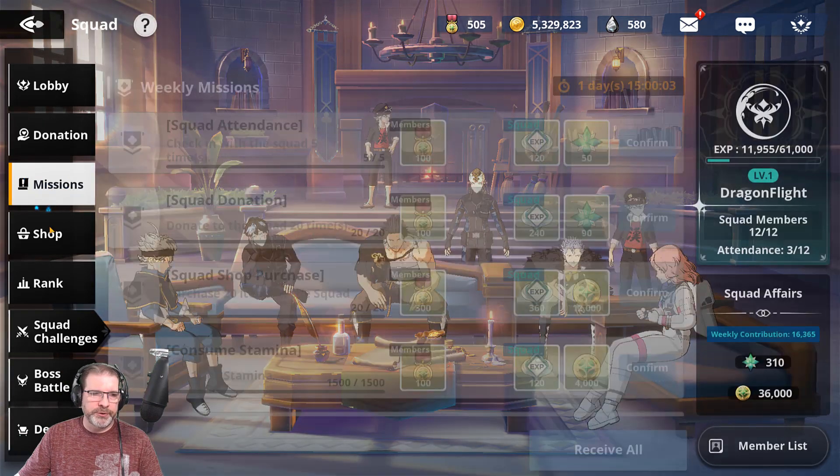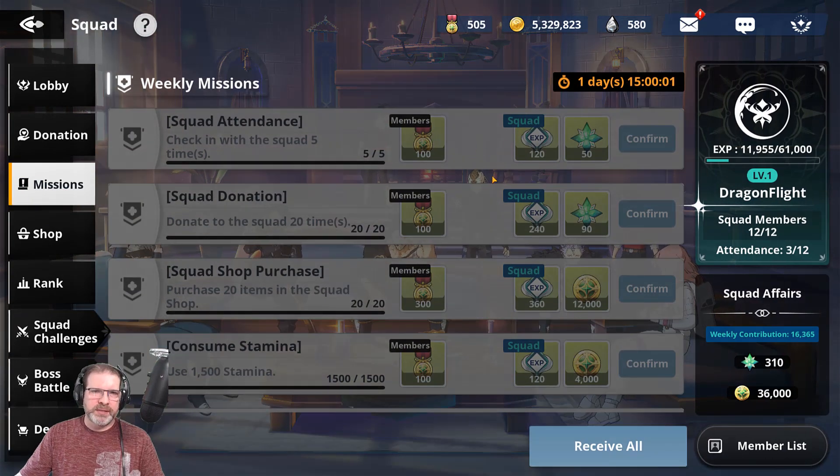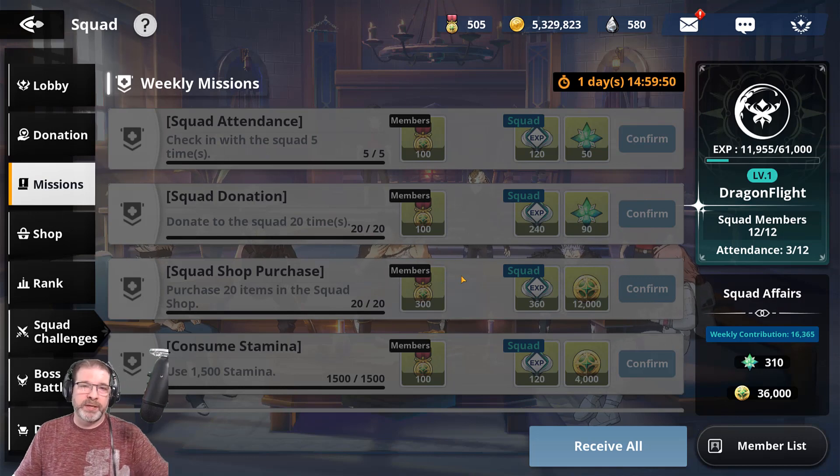We've got missions here. Make sure to do your missions weekly. You've got some good stuff that comes out of here — your currency to use in the squad shop. There's a lot of good stuff in there, especially skill enhancements, stamina, things like that, that you want to definitely make sure to take advantage of as much as possible.